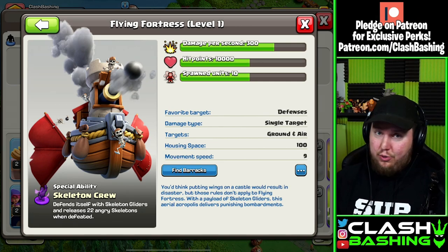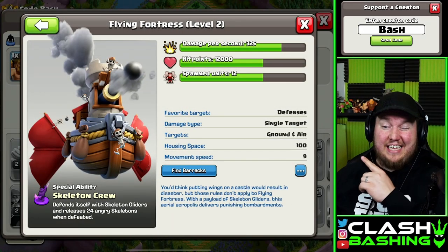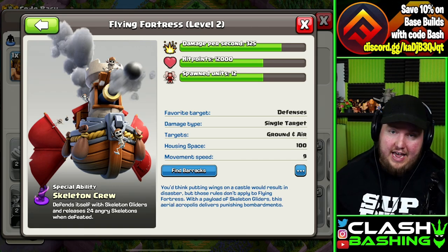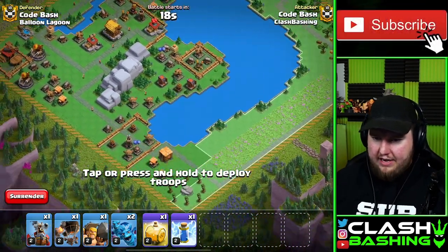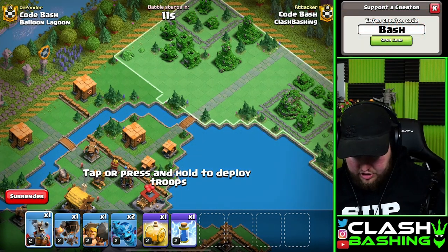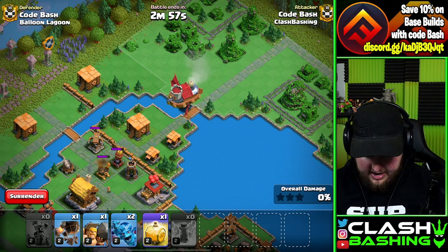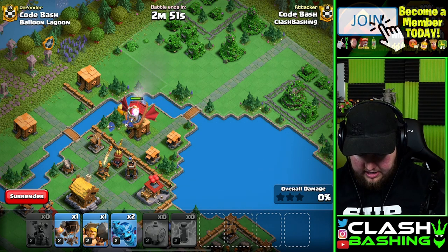Let's jump right into action using the Flying Fortress. One thing to note: it has a housing space of 100, so it's a pretty hefty unit. It targets defenses, spawns skeletons to defend itself, and drops 24 skeletons when it dies. Heading into Balloon Lagoon, we have a pretty wide deployment area with Air Bombs all around. I want to go in with the Flying Fortress, see where it settles, then place a Heal Spell and drop our Lightning Spell for direct damage.